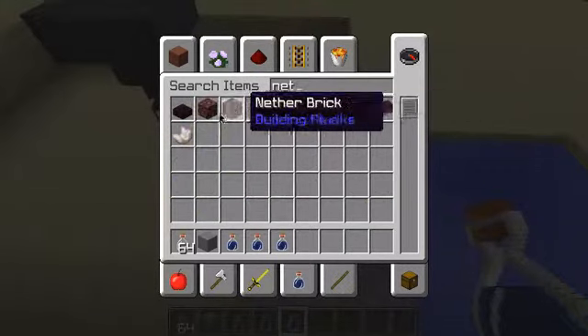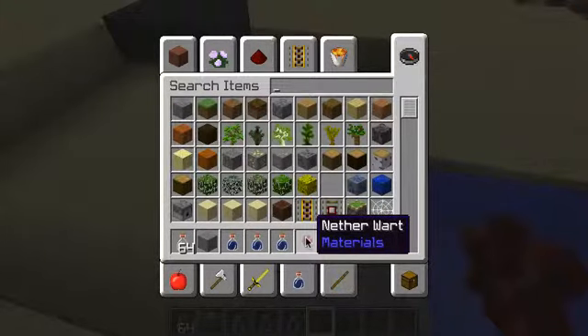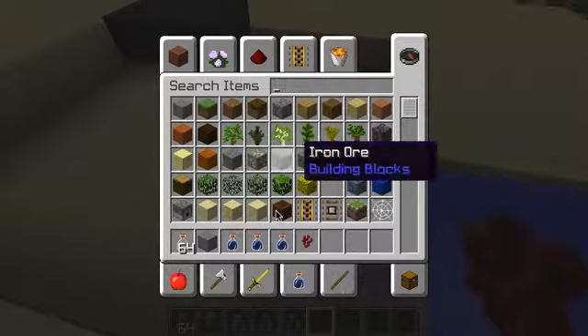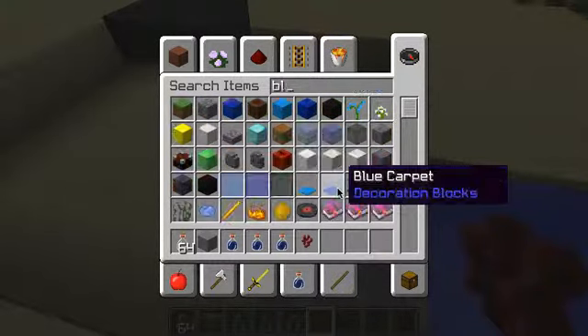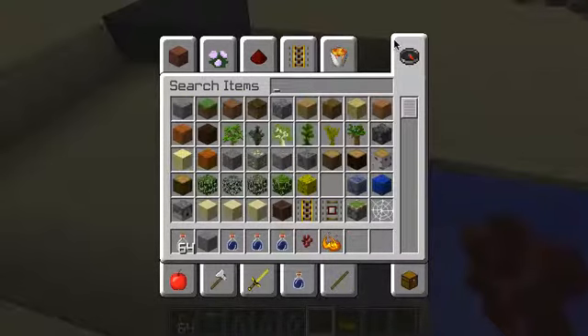Let's say I wanted strength. To make strength, you'll need to have awkward potions. Then, blaze powder — I want strength too, so I'm going to add glowstone.